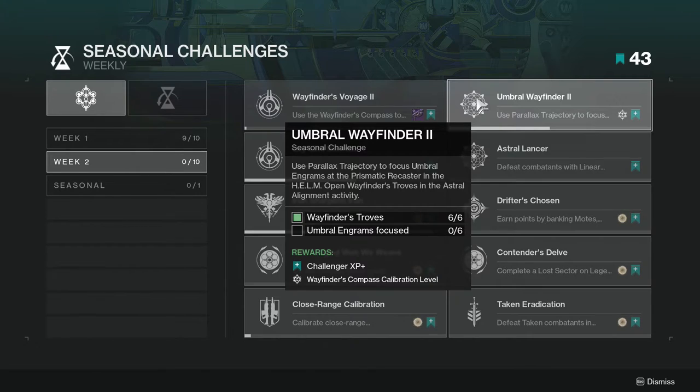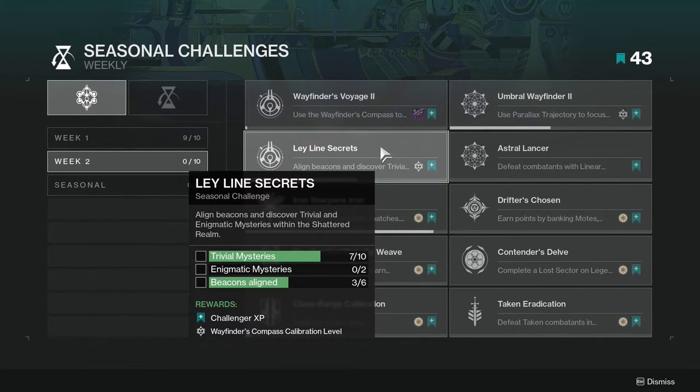That's pretty much the box you get from the end of the activity. As for the Umbral Engrams focus, I don't know if it's bugged or not, because I have been focusing Umbral Engrams, but maybe it doesn't work retroactively, which is unfortunate.